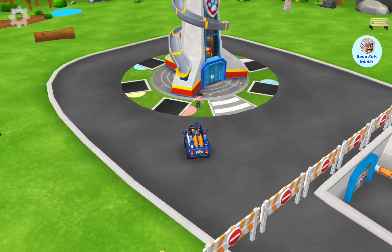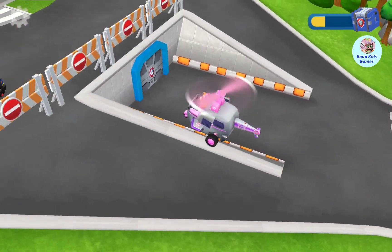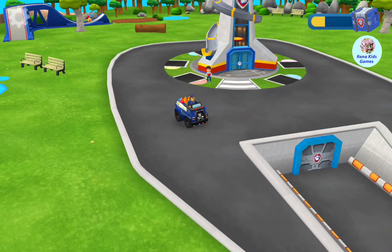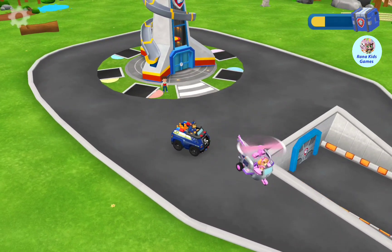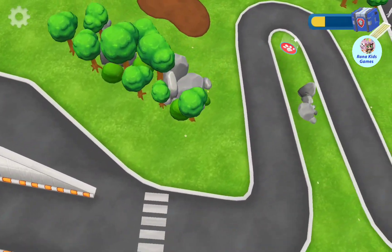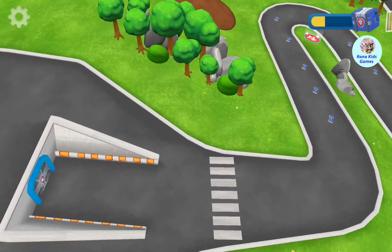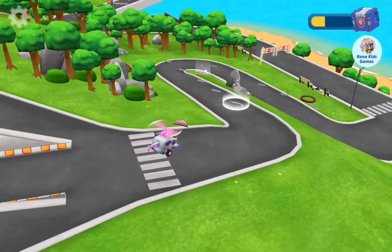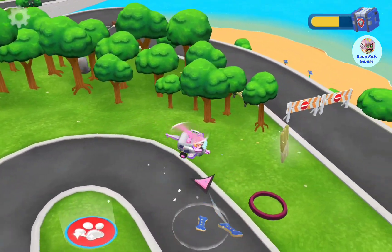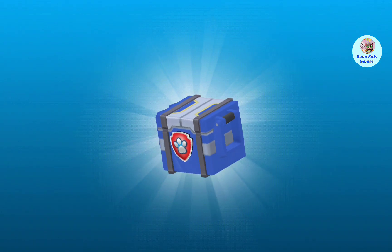That was amazing, Chase! You deserve some hot treats! Catch! It's Skye! She also wants to play! Tap on Skye to play with her! Chase is going on patrol — he'll come back later! Look! Pup treats appeared on the winding road! Collect them all to win your prize! Keep collecting pup treats to win the prize — hidden by the Paw Patrol badge! It's a gift box! Pup-tacular! These are boosters!